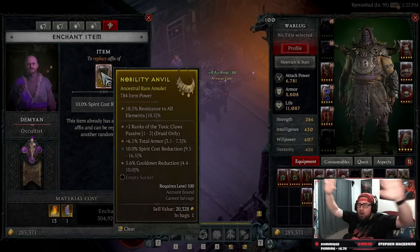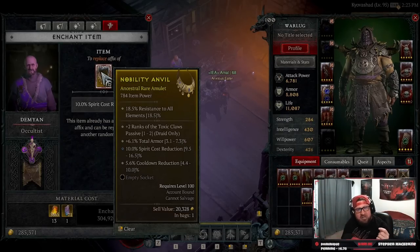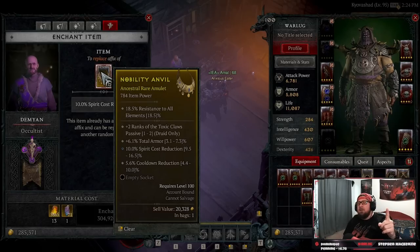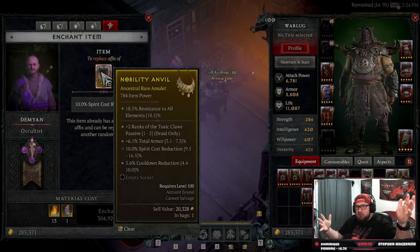So guys, gamers all around in the Diablo 4 universe here in Sanctuary, make sure to check your vendors at the top of every single hour because you never know when you're going to get a God roll gear piece for your build. Make sure to like the video, comment down below especially if you have not been using the vendors. Subscribe if you're new, and as always, stay gaming — I'll see you guys in the next one. Peace.